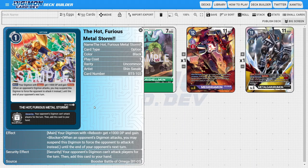The last card is Hot Furious Metal Storm, a one-cost option card. Its main ability gives your Digimon with Reboot plus 1,000 DP and Blocker until the end of the opponent's next turn. This supports the Blocker-Reboot synergy, letting you aggress with the Reboot side and then block with those Digimon afterward. However, it only works on Reboot Digimon, and with the limited number of Reboot Digimon available, it may not see a lot of play.